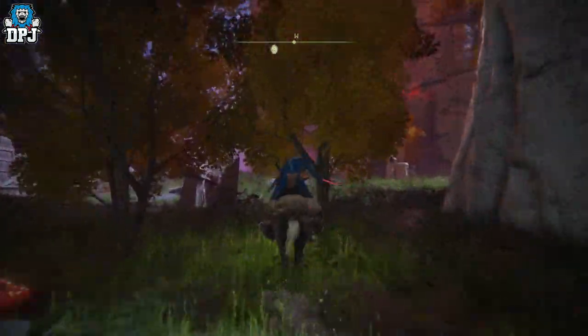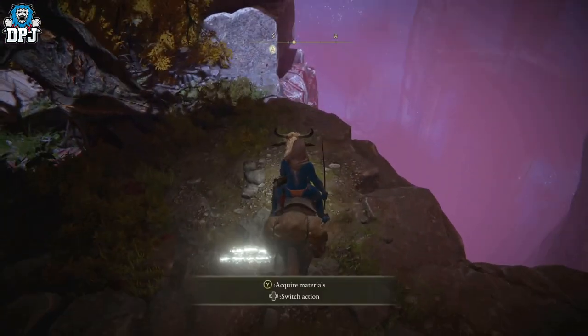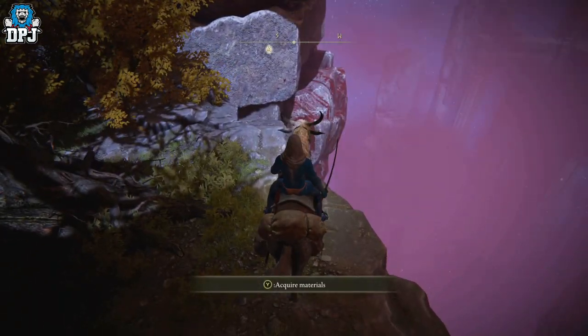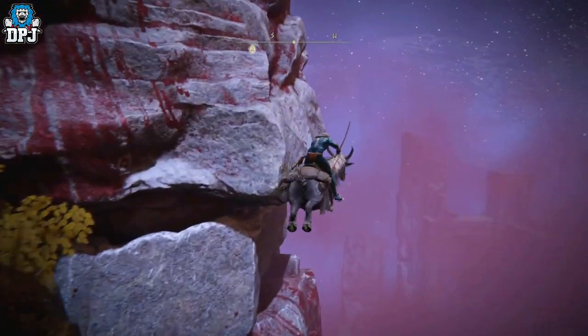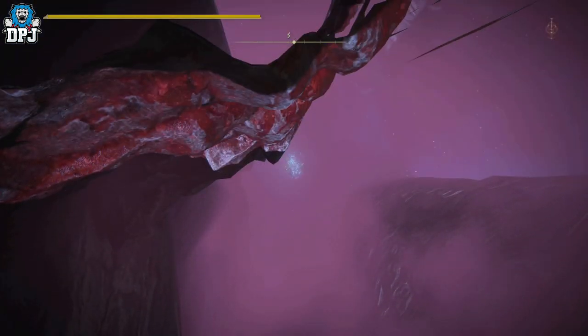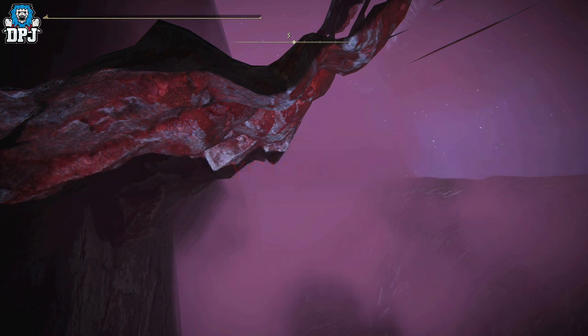They have tried to nerf it — what you'd normally do is come here and jump across to that platform right in front of you, but they've put an invisible wall there. I'll show you now — as you can see, you just fall straight off the map and die, losing your runes. But there is a fix, a workaround, and I know exactly how to do it.